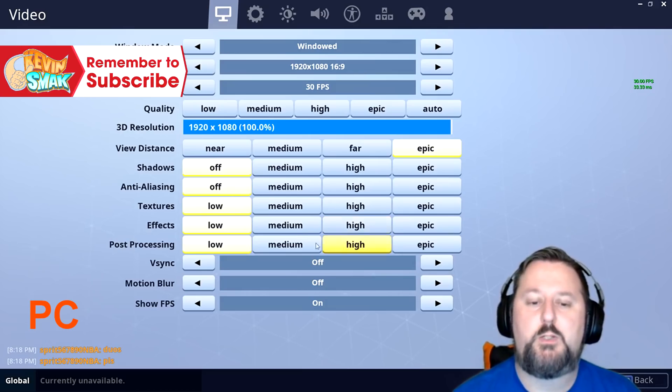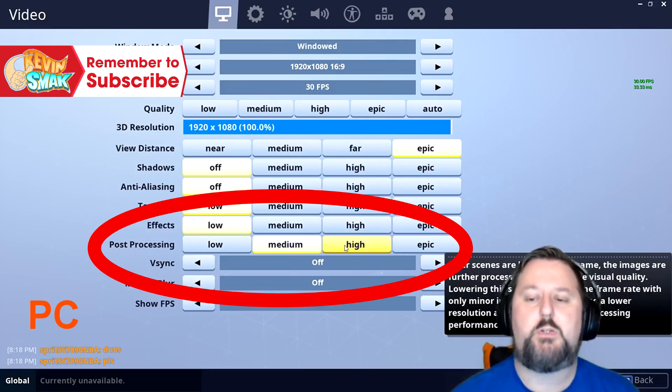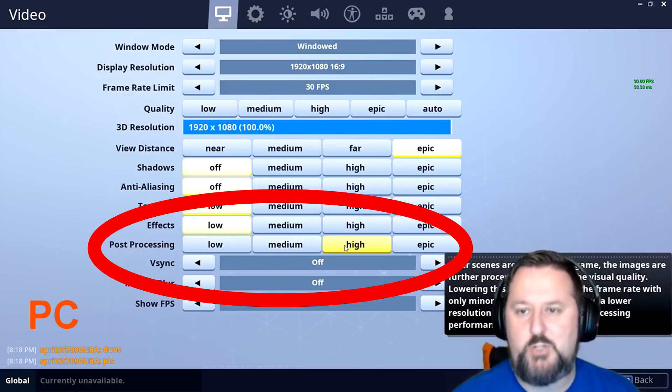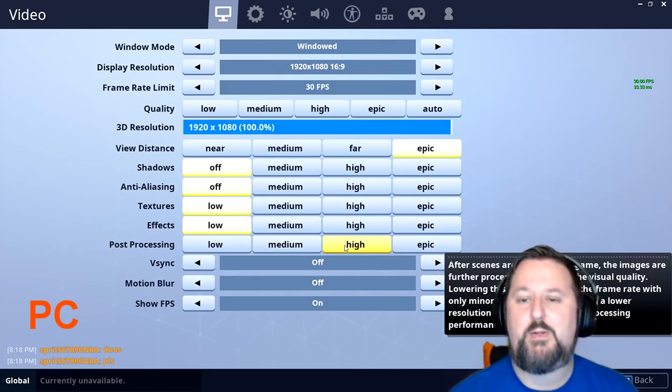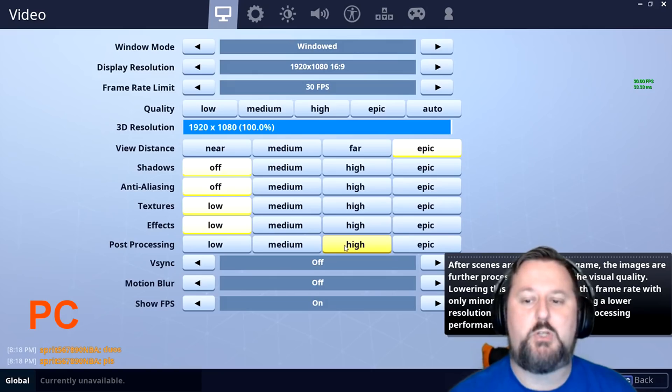If it's still a problem, go to post-processing and turn it up to medium, save it, try it again. Still an issue? Turn it to high, save it, try again. This should help it run smoother and buildings should load up quicker.